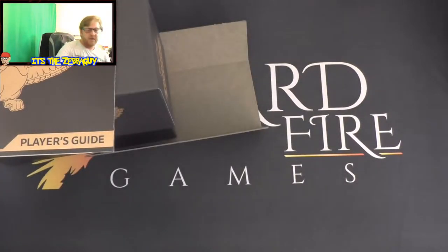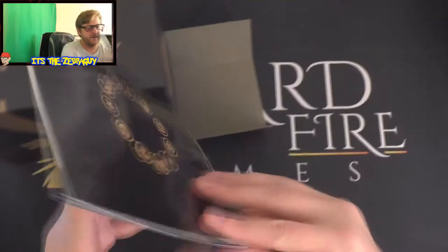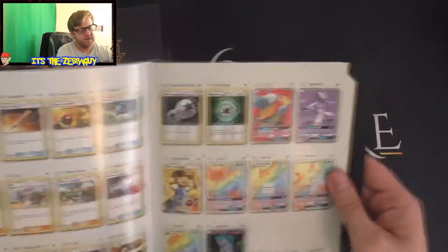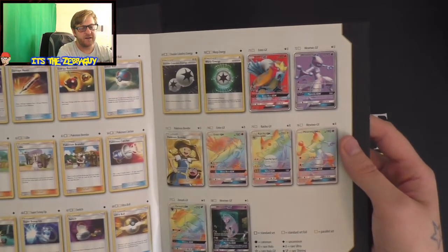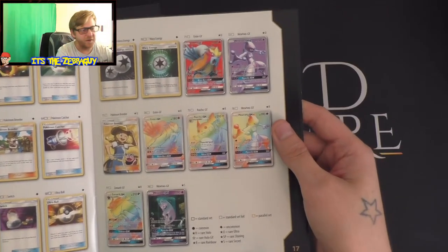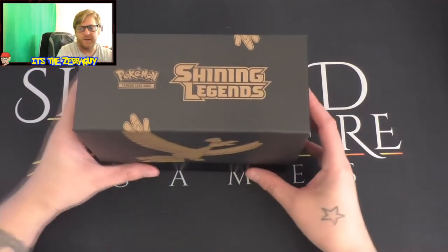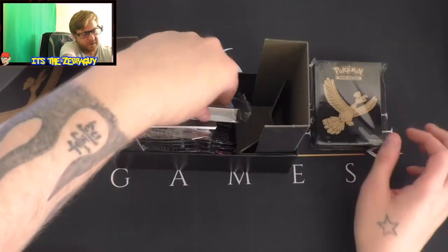Then you've got your player's guide which is pretty cool. You've got your list at the back of all your awesomeness - look at that, all these secret rares. I want that Mewtwo, that's what I want. And that's basically a checklist. Now to the best bit, let's get into this little box.